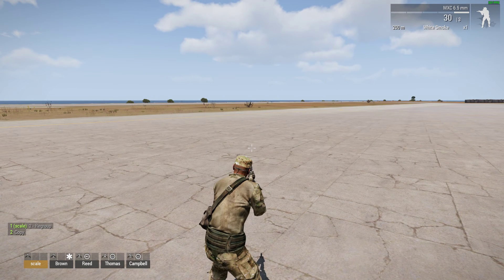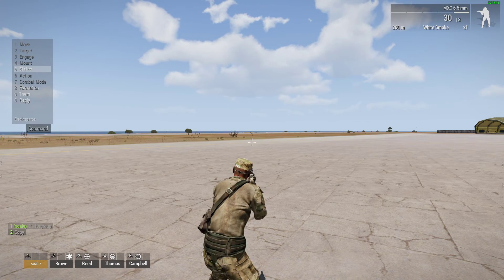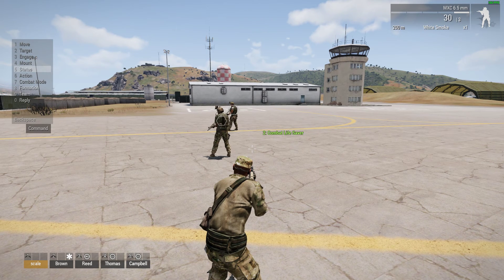The Backspace key brings up the advanced menu of commands. The VR training just tells you to press numbers, which is hard to remember, but if you just remember that pressing Backspace starts the advanced command process, you're good. Now it can be controlled by numbers on the keyboard. The first thing to do when you bring up the command menu is select the soldiers you want to command. Most of the time this will be all your squad, so press that back-quote key again to select everybody. You'll see them all turn that orangey-brown color, and then you can use the mouse wheel or press numbers.